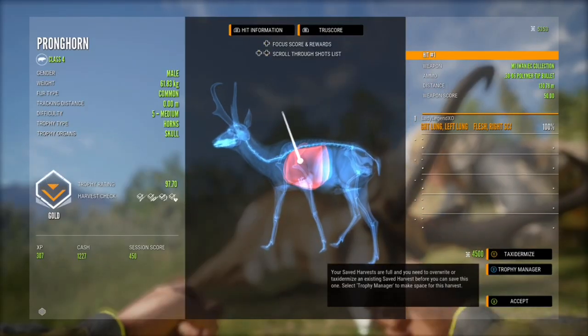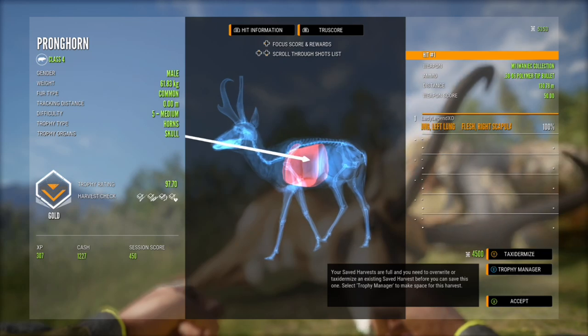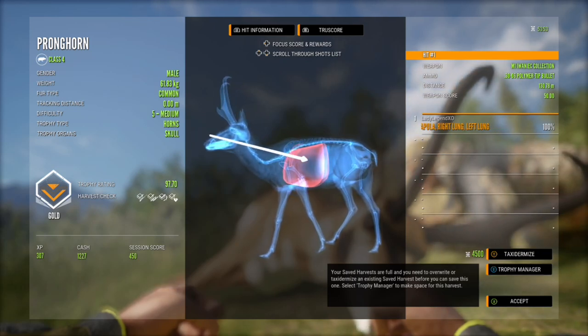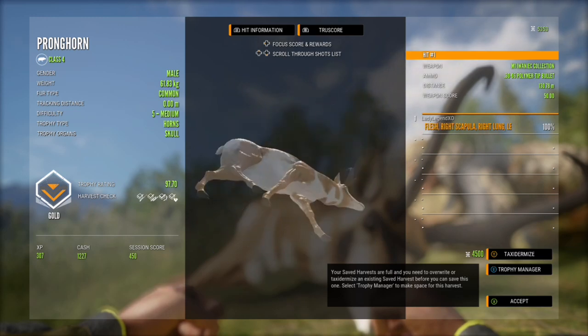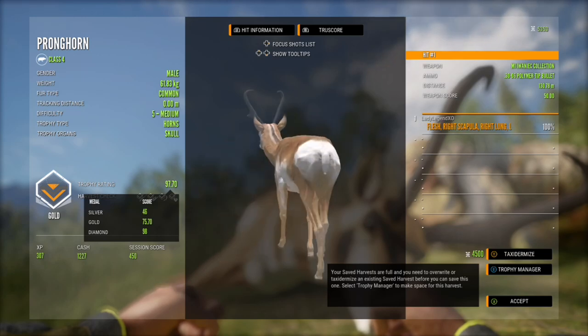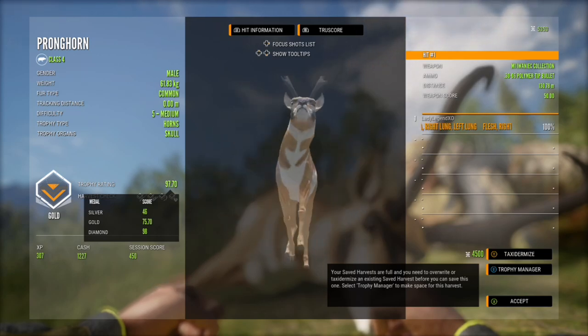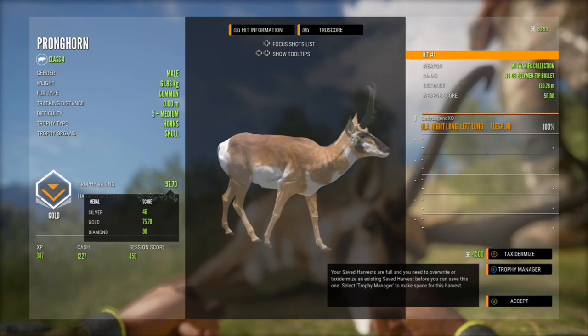Not a diamond. That is so disappointing — it's a gold, 97.7. He is short. Made a nice shot on him though — double lunged him. We shot him from just over 130 meters. I guess we get to keep on grinding for a diamond pronghorn.